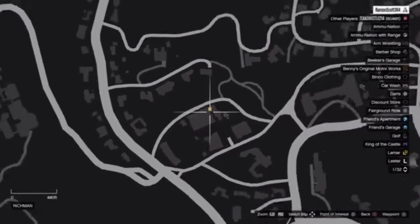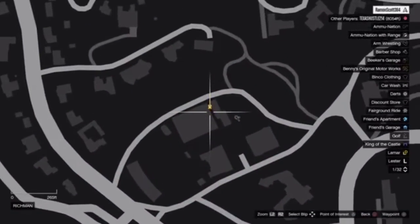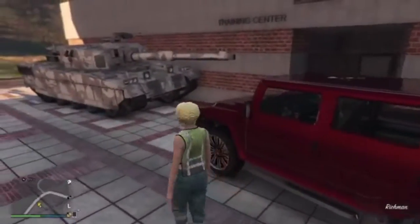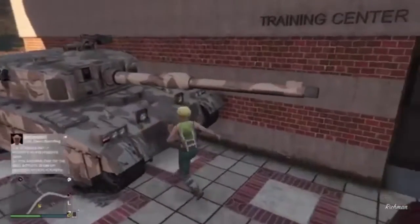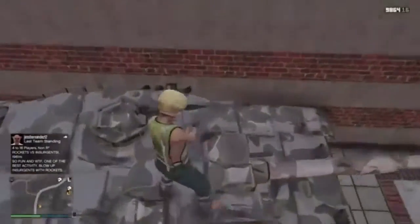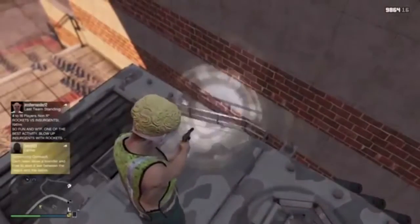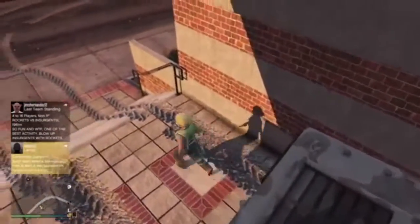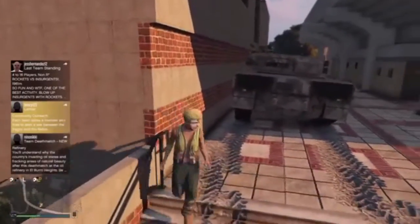Next, you're going to want to grab a tank and bring it to this wall right here. Go ahead and park it so that the front is touching the wall and the back is slightly hanging off the wall like this.